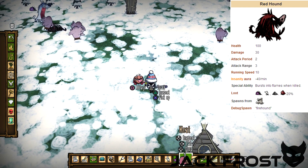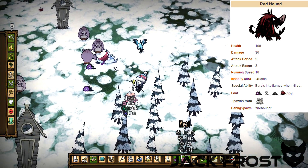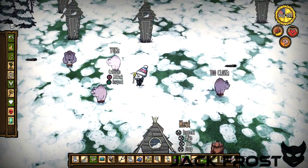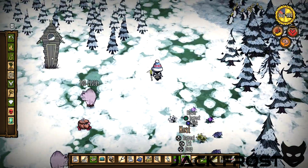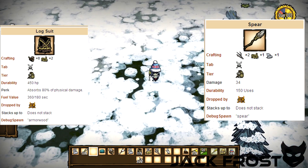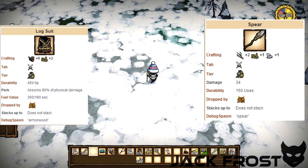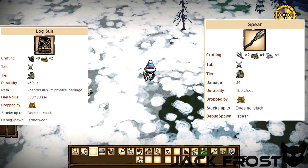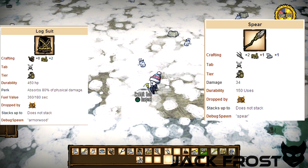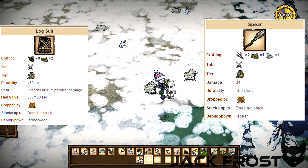I'd suggest pigs because they work better — they can dodge. Beefalo can die and take a longer time to respond. But you don't want to build it too close either, because if you get a were-pig you don't want a double disaster. When you get to around day 10 you'll have your very first wolf attack. For that, you want to get a spear and log armor — both are not very costly. You will need a science machine to make them, and the science machine should be your first priority.